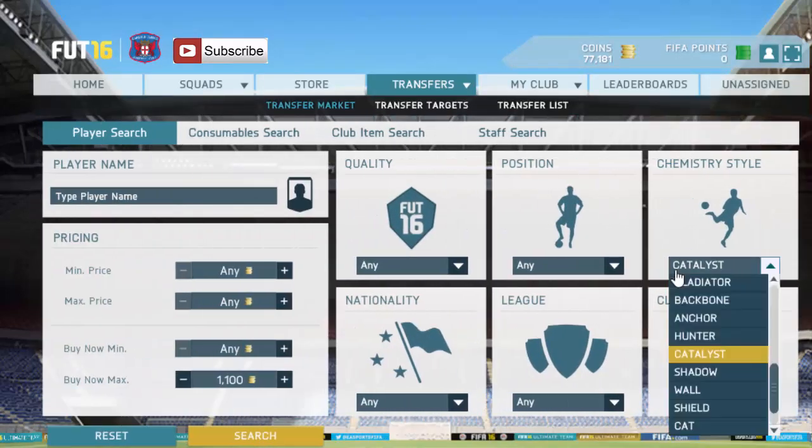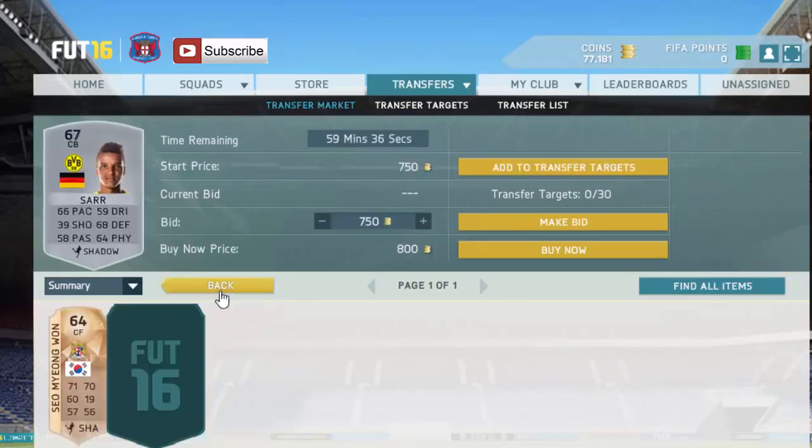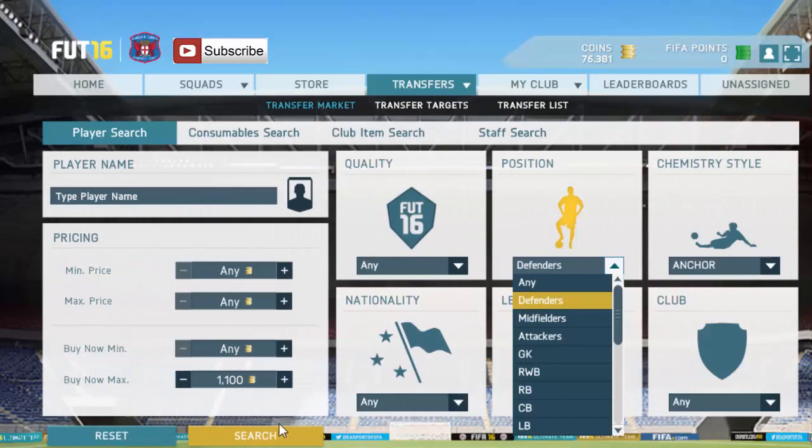You can get a couple of decent rare players. Next we have shadow, and there's a great deal there on SAR, so we're going to pick that one up for 800 coins. There we go — just like that, around 1.6k to 1.7k. That's about 2k profit in roughly two minutes.